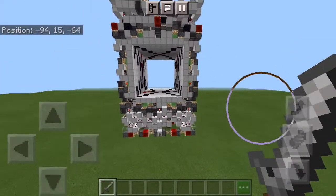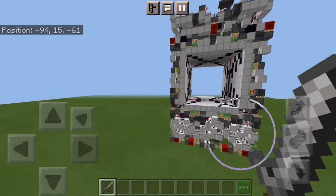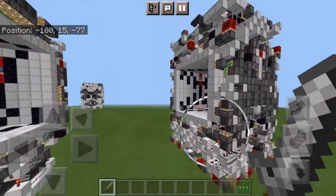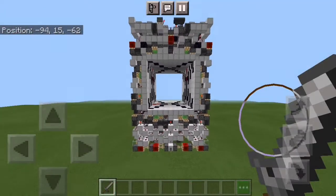I was able to make roughly a 1300 block improvement on my other design. My previous attempt at a compacted 9x9 cave door was 17 wide, 17 deep, and 24 tall, so at a volume of 6936 blocks, while this new one is 15 wide, 15 deep, and 24 tall, so it has a volume of 5400 blocks.